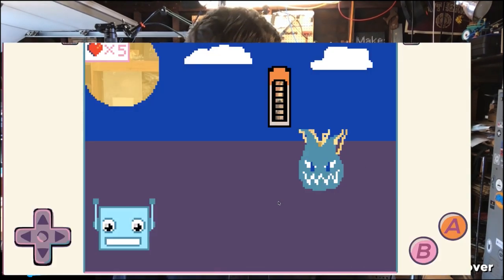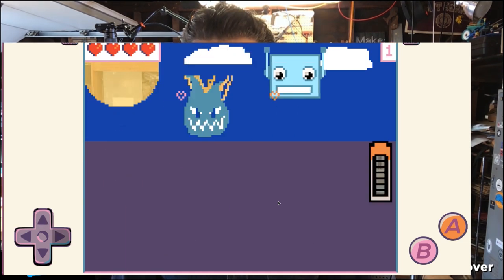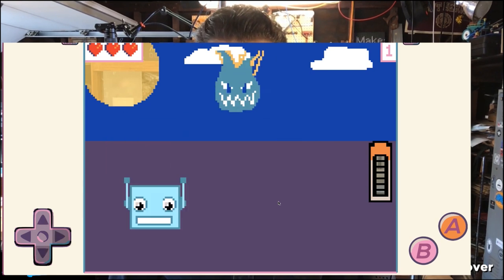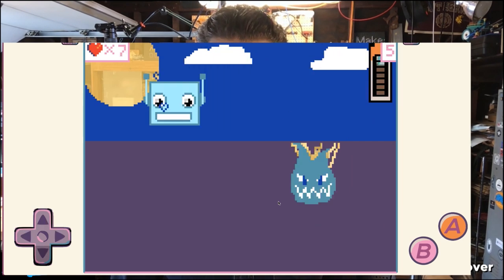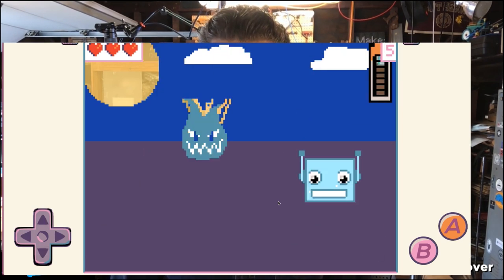So if we have a look at this in action, you can see Sparky is moving around, and when he's touched me, I spray the effects. When I touch the battery, I get a little heart effect, and you'll notice my hearts go up in the left corner, and when I get hit by Sparky, the hearts go down.